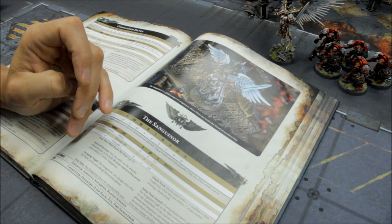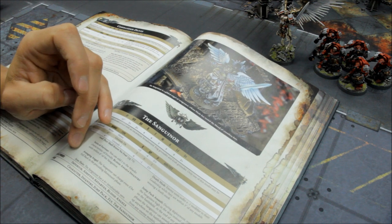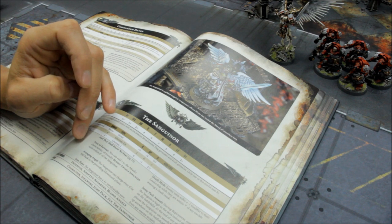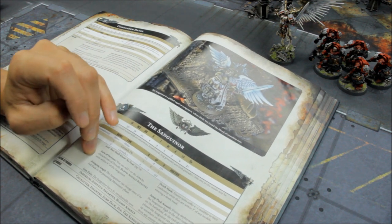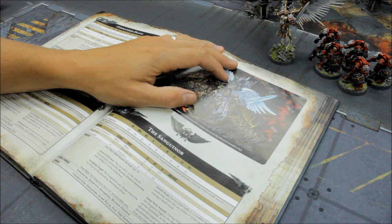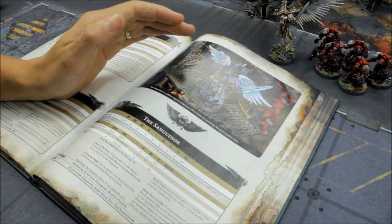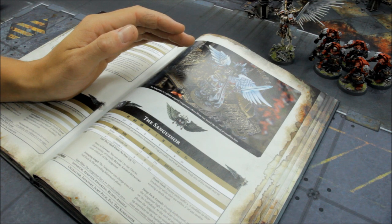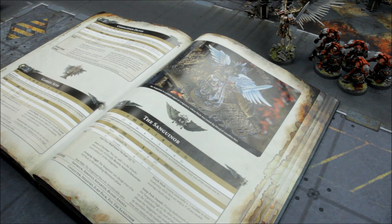The Sanguinar can charge even if he fell back in the preceding movement phase, which is very useful especially now in 9th edition. The great thing about him is the plus 1 to the attacks characteristic of friendly Blood Angels infantry units whilst within 6 inches of the Sanguinar. So if you've got multiple assault units, he's very useful to have buried in amongst them. Extra attacks is excellent — if you can get as many units as possible receiving that bonus, he's well worth the points.